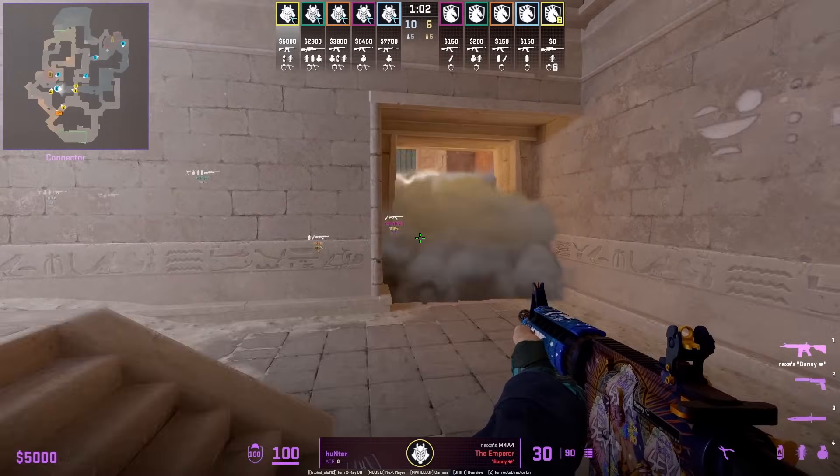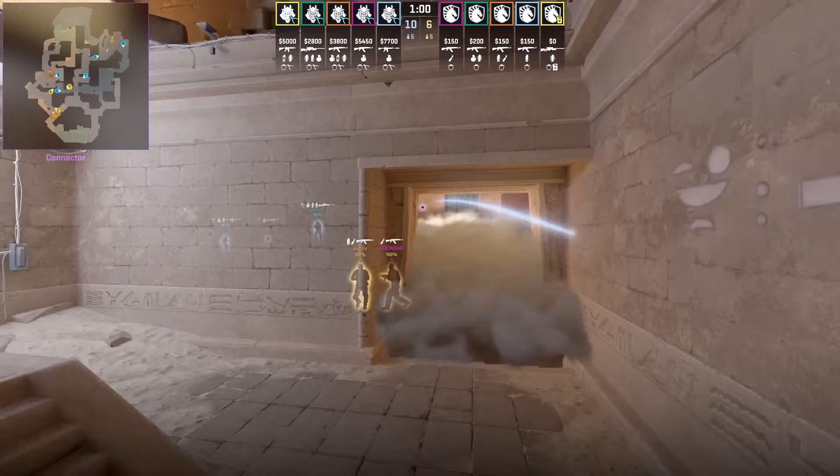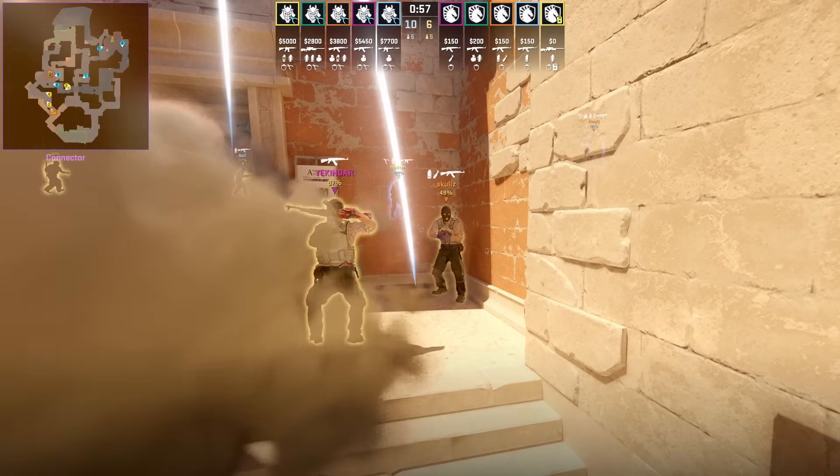Hunter with a very juicy nade from inside cave: all you have to do is aim bottom right of this window, left click throw. You can see the nade does really good damage.